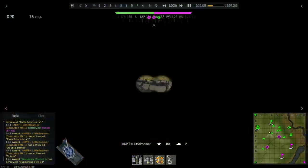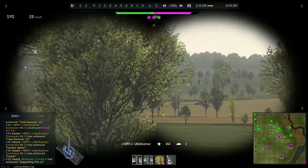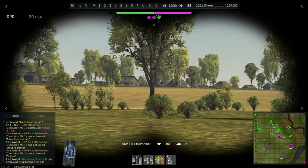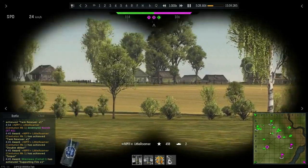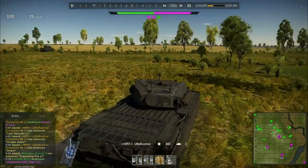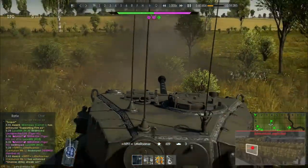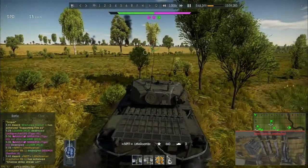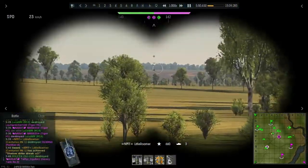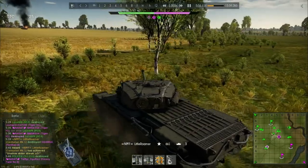Even though the Centurion doesn't have great armour, it has good enough armour to at least bounce some shots. One of the interesting things about the Comet is sometimes it kind of soaks shots in the front, and the Centurion is basically the same. You look at the gun mantlet and the outer front turret and you're looking at 155mm, which may not sound like a lot, but sometimes it's just able to completely bounce a ton of rounds for no real apparent reason. For the Comet, the shells get stuck in parts of the turret where they ricochet between modeled parts, and on the Centurion it just seems to do the same — maybe it's the same deal.